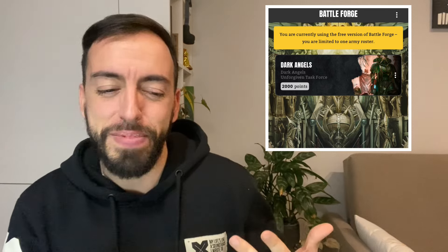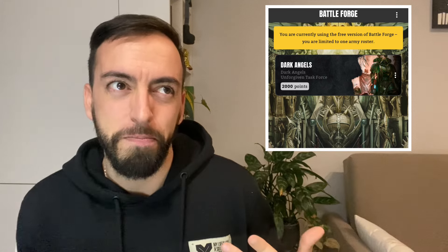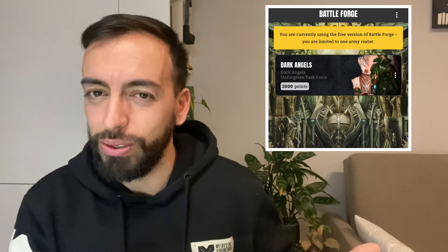My last suggestion is to download the Warhammer 40k app. Even though you need to purchase the codex within the app to check all the rules, it gives you access to the army builder. You can create a Dark Angels list, choose the miniatures you'd like to include, see how many points they cost, and see how the whole list looks. It's a nice army-building tool. And most importantly — have fun and enjoy your army as much as possible.